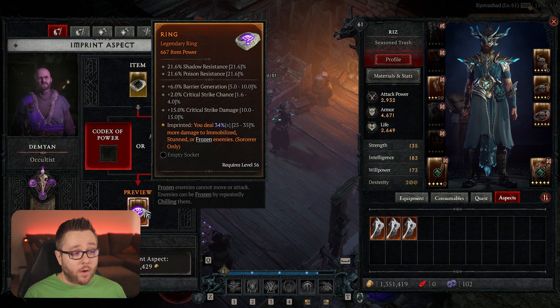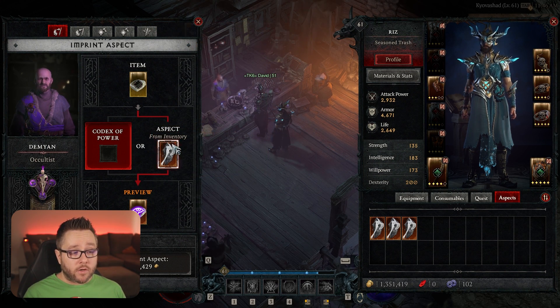One key difference to point out: the Codex of Power you can use as many times as you want. However, the aspects from your inventory can only be used one time. Once an item is imprinted, you cannot take that imprint back off. So you can only use these inventory aspects one time.